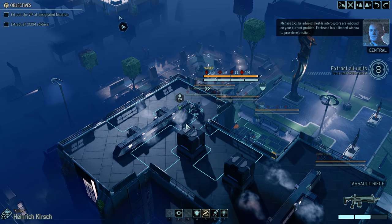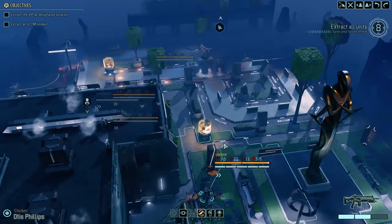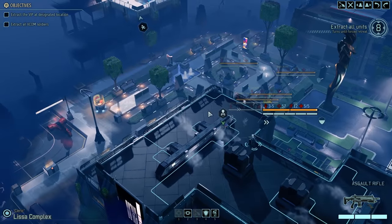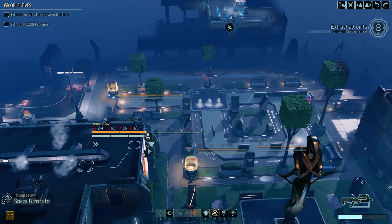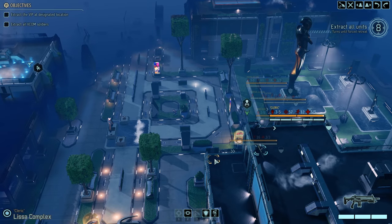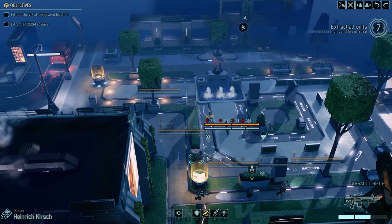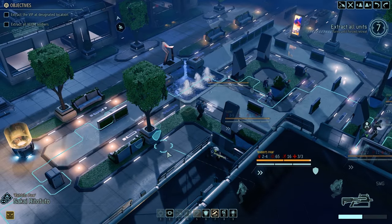Hostile interceptors are inbound — Firebrand has a limited window to provide extraction. Nothing down there? I'm actually kind of surprised. I'm gonna bring Jelani way up. Lisa, let's grab cover at the edge. Eight turns left, which I'm not psyched about. I'm not sure where they're hiding — they're probably camping the objective. Let's move these guys up a bit. Nothing. That worries me greatly.